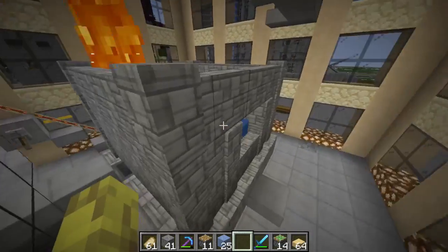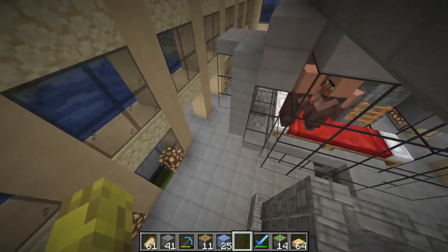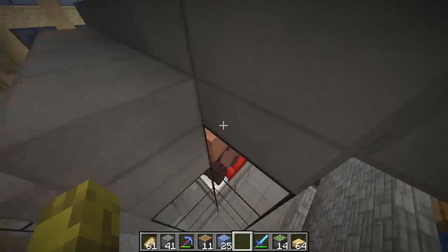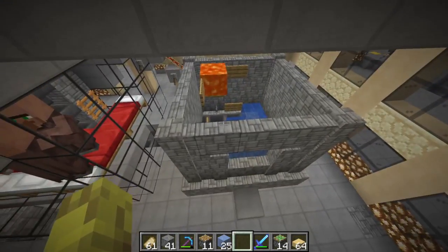You can see they spawn in there and then they die on that lava block and they get collected by this network of hoppers. They're getting created in these little bins because this little bin is the only thing that is not on a slab or a half piece — it's full block. So the iron golems spawn in there.